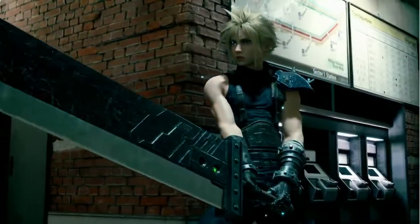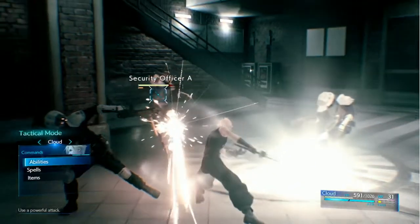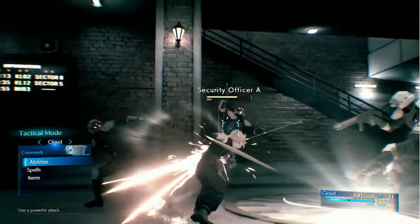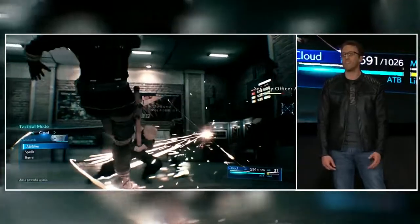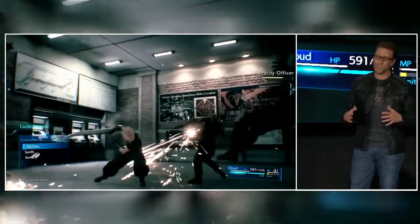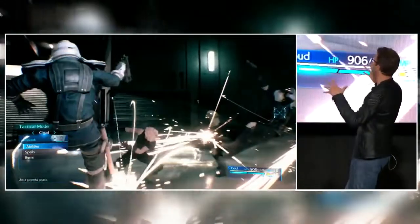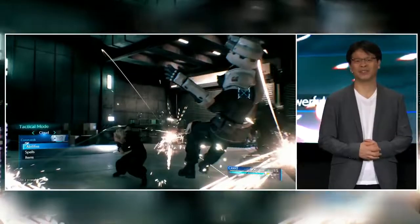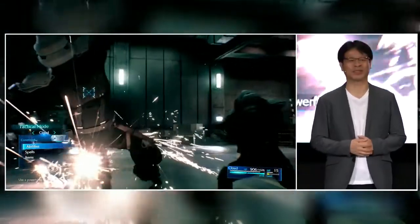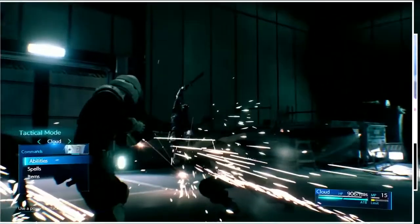Once an ATB bar is full, you can enter Tactical Mode, where time slows to a crawl and you have the opportunity to choose actions from the command menu. Tactical Mode never gets old — the beautiful slow-motion action is something I could watch all day long. I think the audience would like to see more.